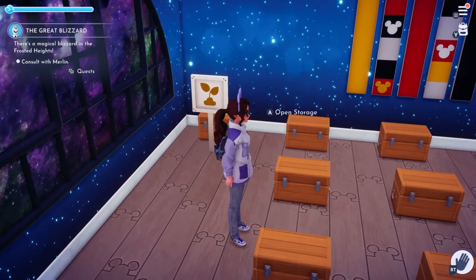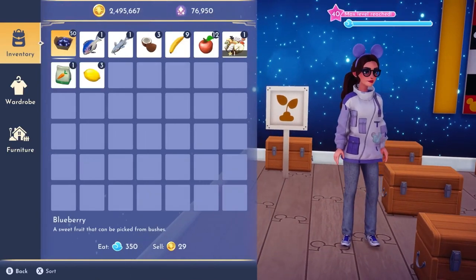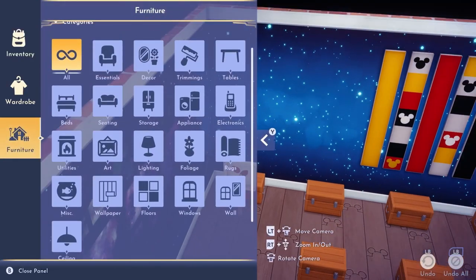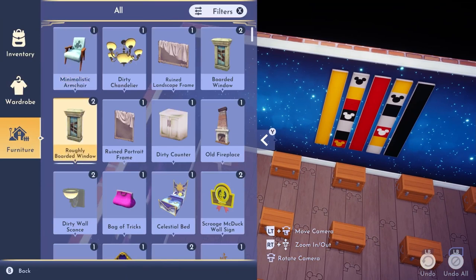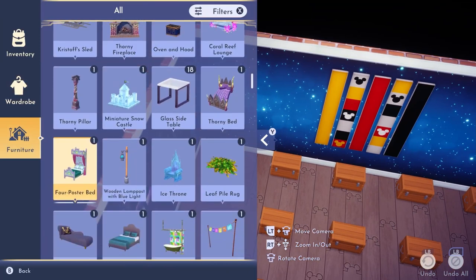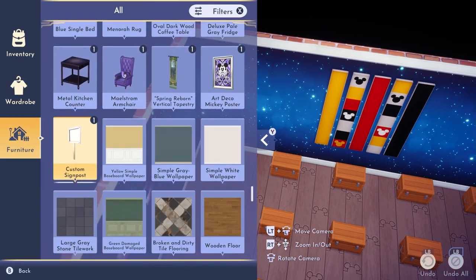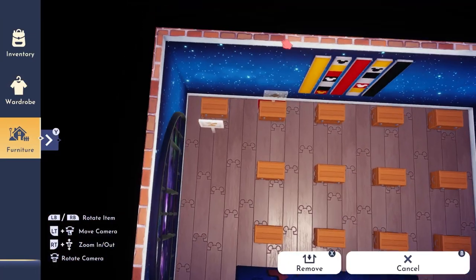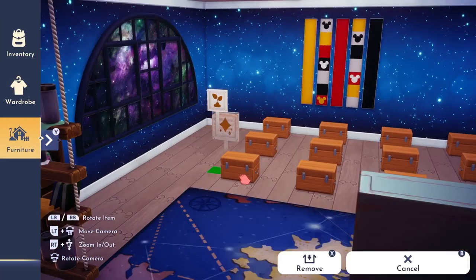What you're going to do is hit Y on Xbox — you'll be hitting a different button on another platform, so you'll have to check what that is. Go down to furniture — I clicked 'all' since I'm not exactly sure what category it's in yet. Scroll down until you get to your custom signpost. Grab it out and you can make as many as you need as long as you have the soft wood. It's going to default to the Disney Dreamlight logo on it.